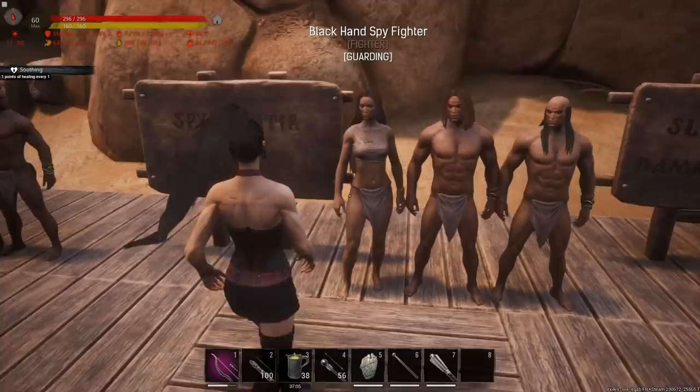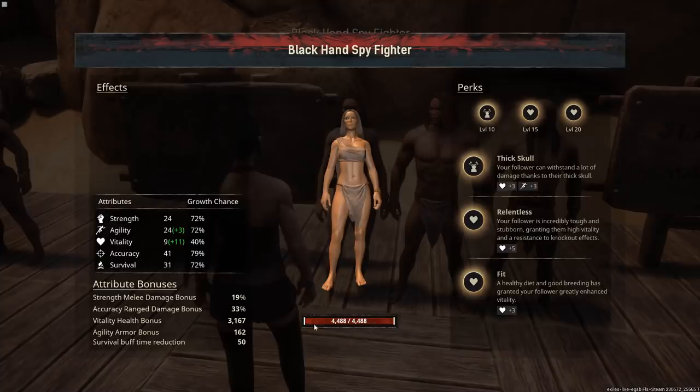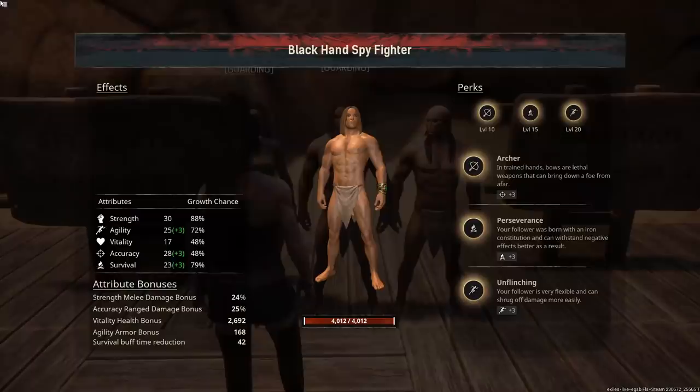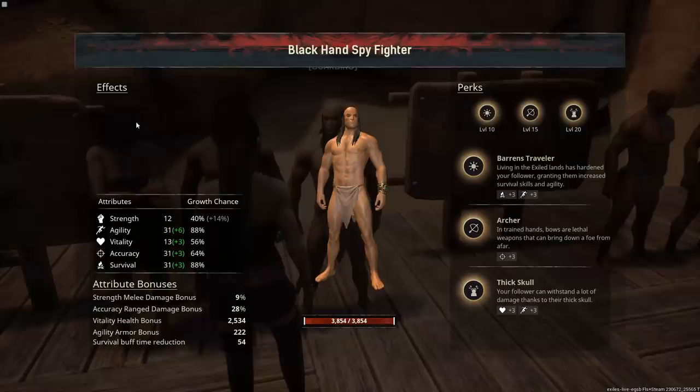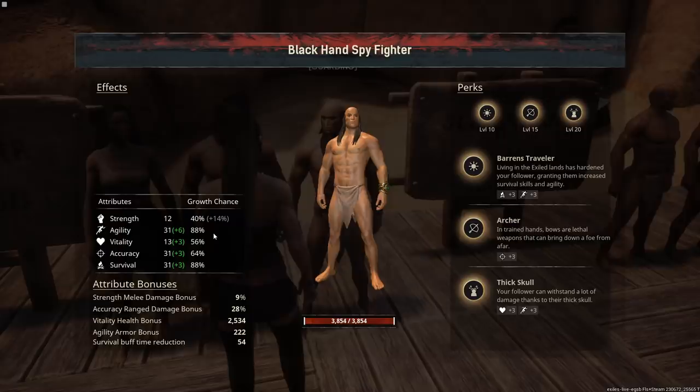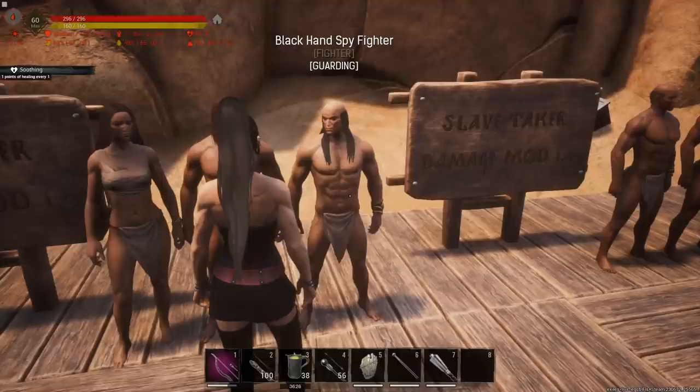Next up we have the Black Hand spy fighters. Their damage modifier is 1.3 and they get decent stats for how easy they are to get — around 4,488 to 4,012 HP. These are thralls that are going to get you snowballing quick and easy early game, helping you get much stronger thralls by knocking them out for you. They also get a decent amount of accuracy if you want to use them as an archer.